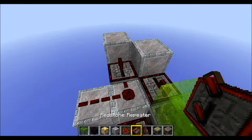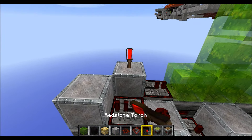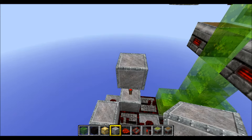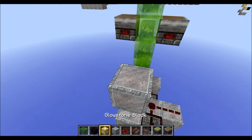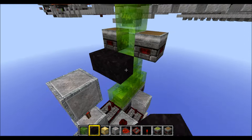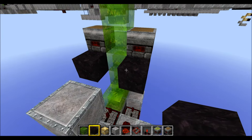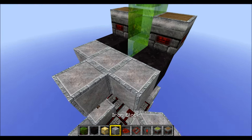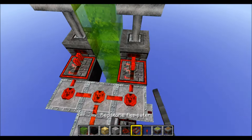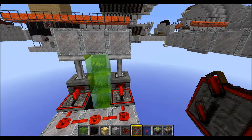A block here. Then a repeater on the default setting facing into this block here. Next put a torch on top of this block. Put a block on top of it. Then grab 2 obsidian blocks and place them like this. And finally 3 blocks around like this. Now connect this with some redstone. And finally some repeaters on the default setting.